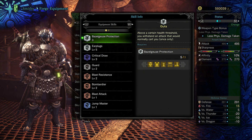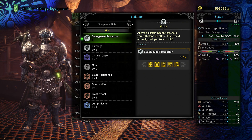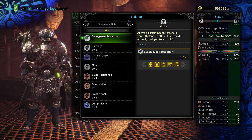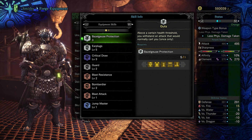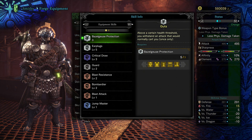So we got Guts — Bazelgeuse Protection. Above a certain health threshold, you would withstand an attack that would normally kill you. I believe this only works once per quest because it says 'once only' right there, and you need three or five armor pieces to activate this effect.